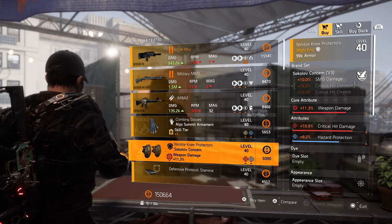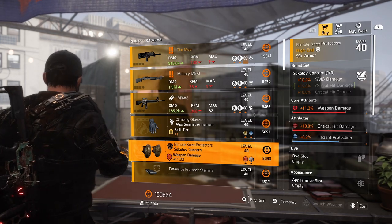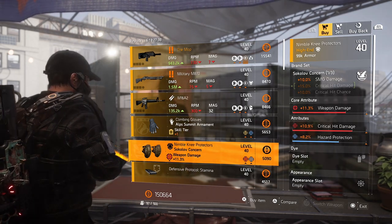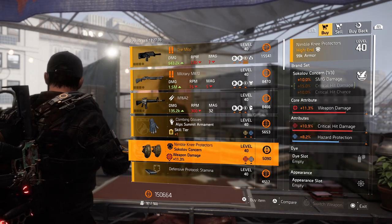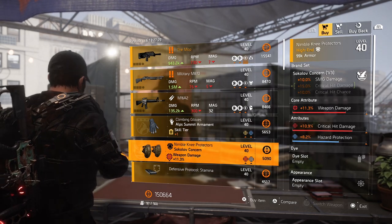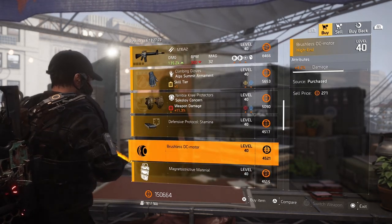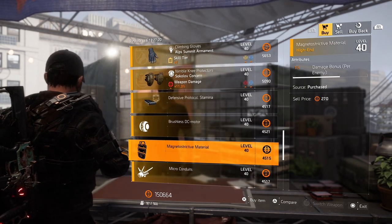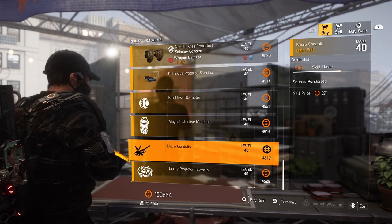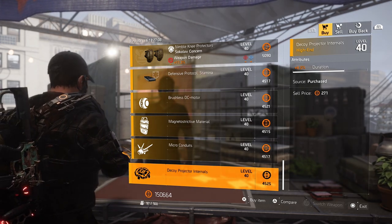Over to the Sokolov knee pads — could be nice for your PvP build or for your hazard protection build. This already has 8.2% hazard protection and 10.9% critical hit damage. Roll that weapon damage to 15%, then roll the rest with the optimization station — you'll have very nice Sokolov knee pads. Over to the mods: 8.3% bleed resistance, 4.2% damage for your mine, 1% damage bonus per enemy for your shield, 5.8% skill haste for your firefly, and of course always a decoy — 6% duration this time.